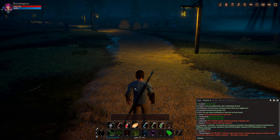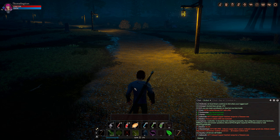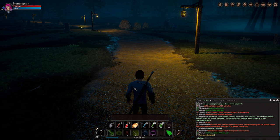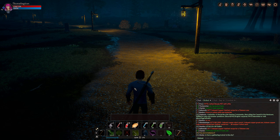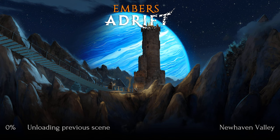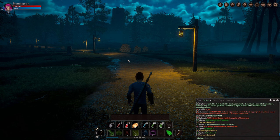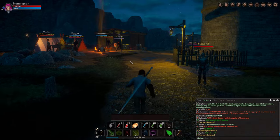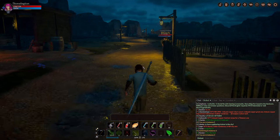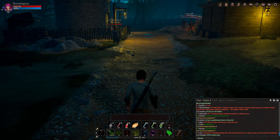Another important one is instances. Because there's only one starting zone right now, a lot of players flood in. You can type /instance to see which instance you're in. If your friend is in instance 3, you type /switch instance 3, go through the loading process, and you'll be in the same instance as them. Keep in mind other zones may only have instance 0 or 1 — the instancing system only exists in popular areas.